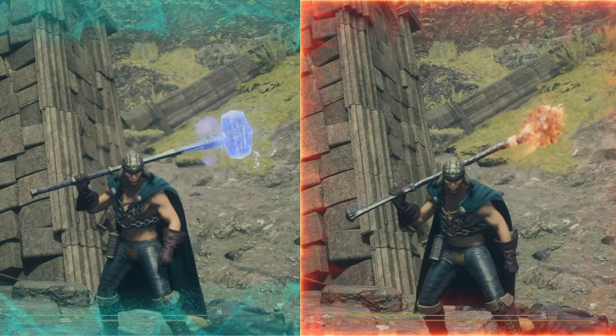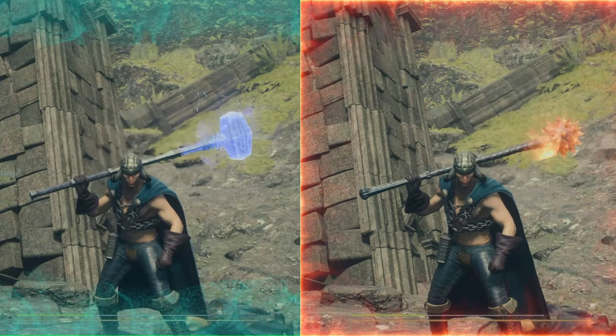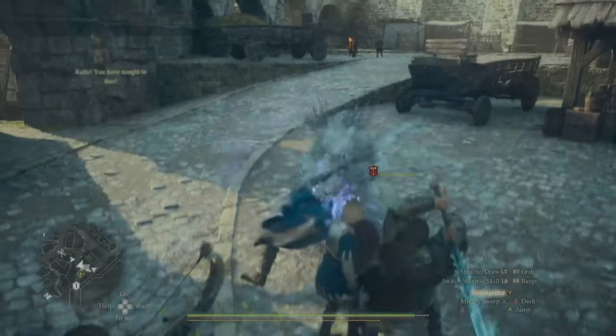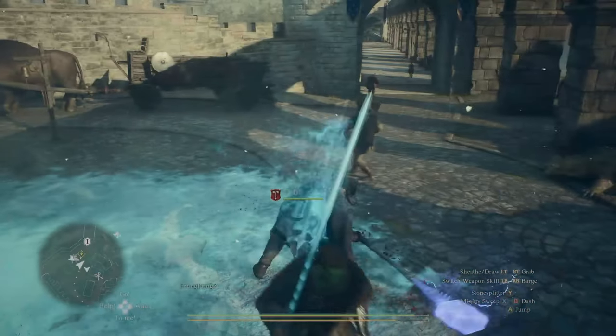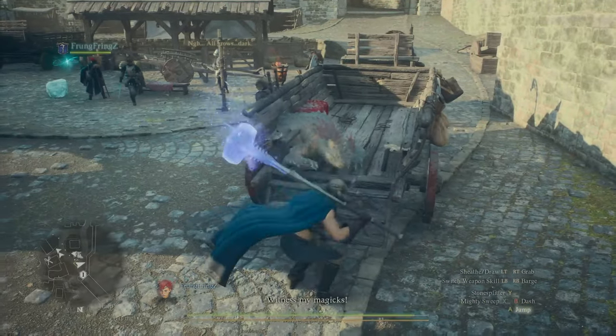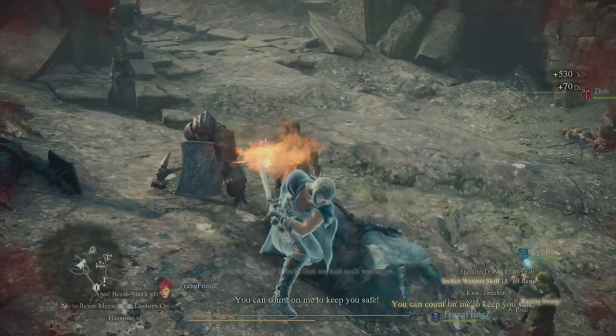In today's video we're jumping into Dragon's Dogma 2, and I'm going to be showing you the two very best hammers in the game. Both are absolutely ideal for the warrior class as they have very high strength as well as massive amounts of knockdown. These are the lightning hammer Cyclopean Thunder and the awesome fire hammer called Cinder Spine — absolutely perfect for any warrior that wants to start some trouble and finish it.